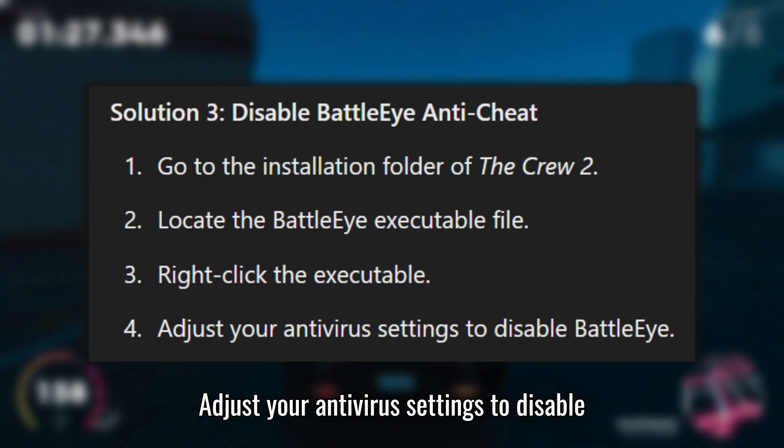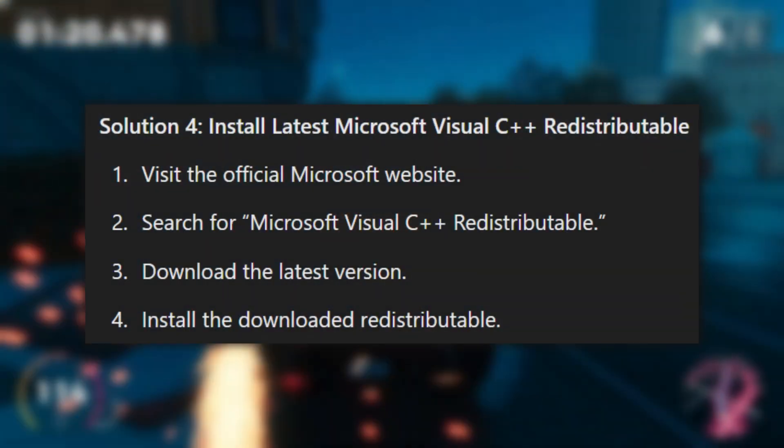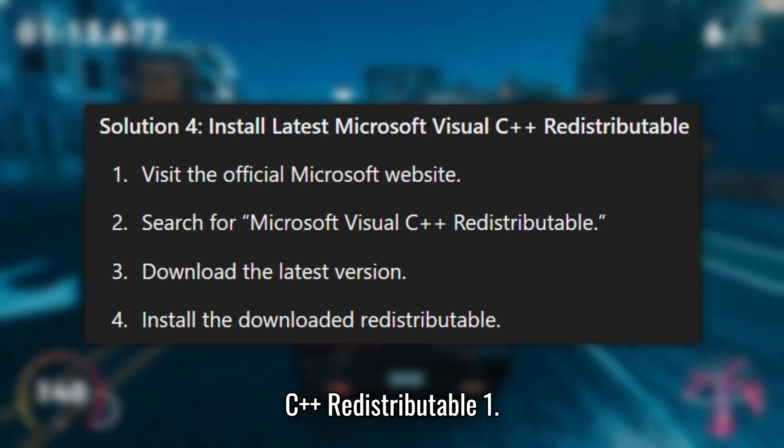4. Adjust your antivirus settings to disable BattleEye. Solution 4: Install the latest Microsoft Visual C++ Redistributable.